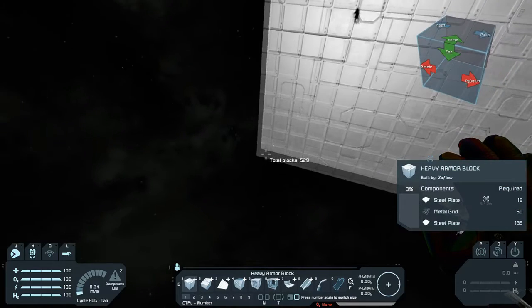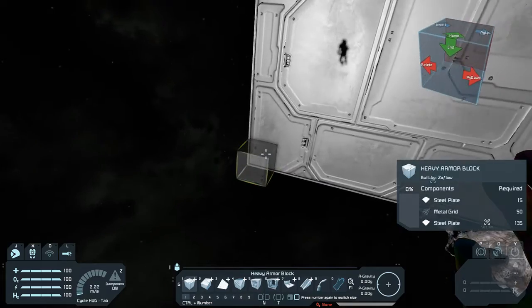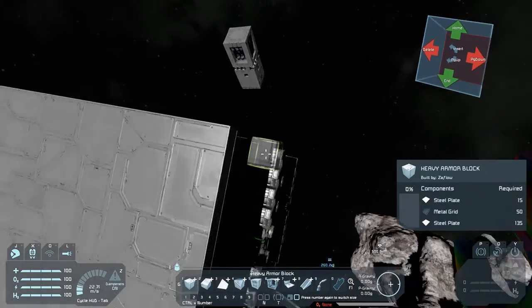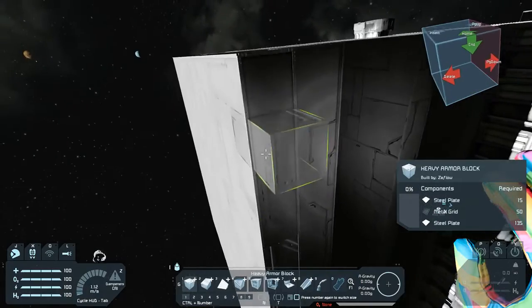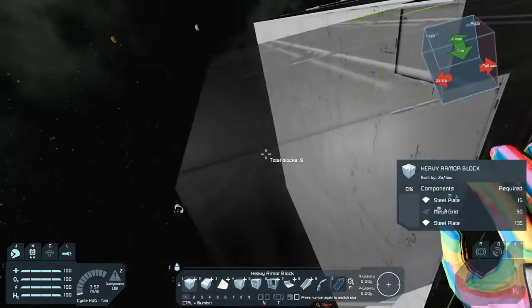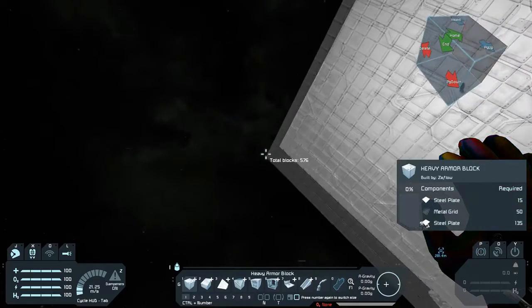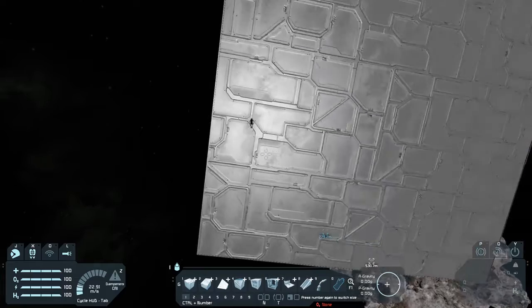Let's put one there. Alright, so that's two — two layers of light armor. I'll put another space and another heavy armor. I'm not sure what their base is made of, but it shouldn't be that thick of a hull.